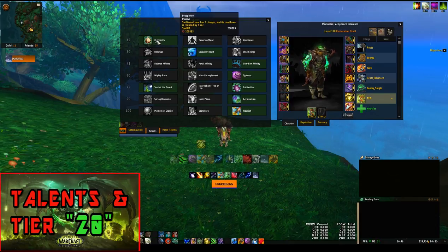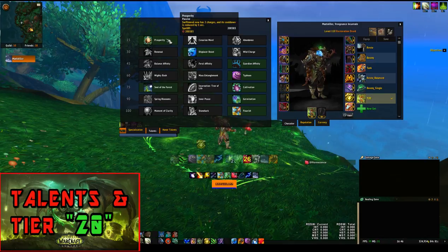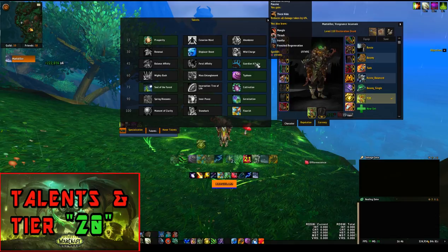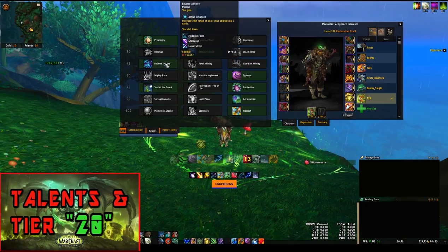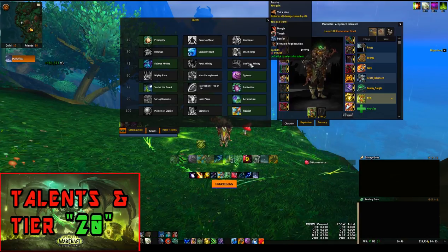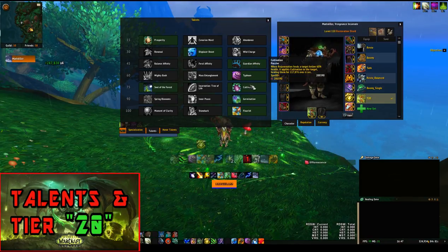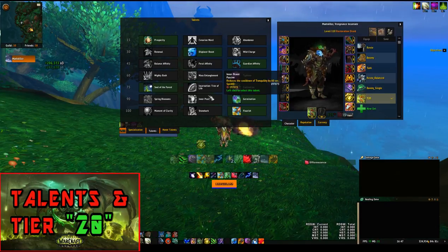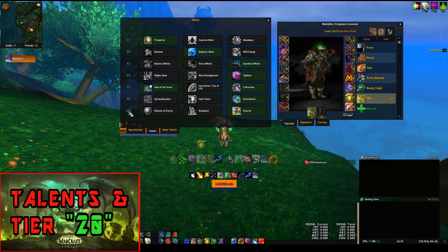Prosperity doesn't give you two charges, but it lets you store those charges so you can use Swiftmend roughly every 30 seconds while keeping a charge in reserve. If you don't use Swiftmend on cooldown and save it for those critical moments — when you need Efflorescence up — Prosperity is a very decent choice. For row 2, you can choose between Balance Affinity and Guardian Affinity. Balance Affinity increases your range, which is useful on some fights. Then Typhoon, Cultivation, and Flourish round out the build.